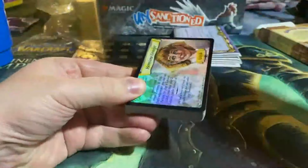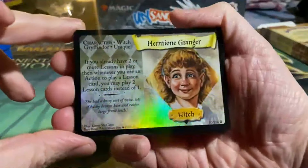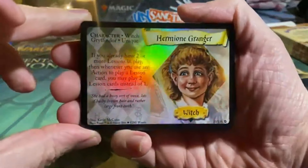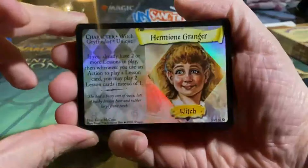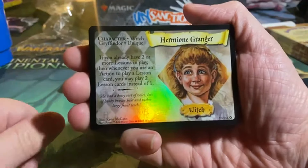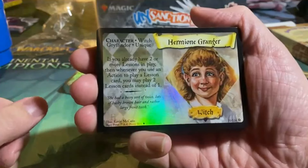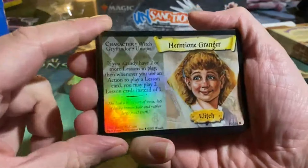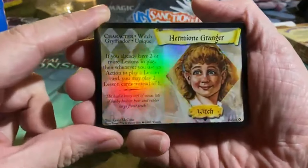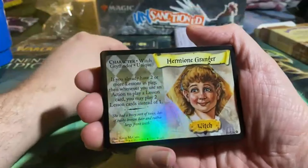I haven't seen these cards in such a long time. So here we have Hermione Granger — she's a witch, she is unique, and she is for Gryffindor. If you already have two or more lessons in play — lessons is basically like a land for Magic, you can play one each turn — then whenever you use an action to play a lesson card, you may play two lesson cards instead of one.